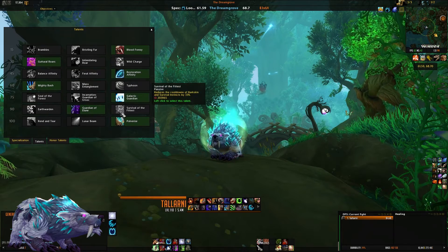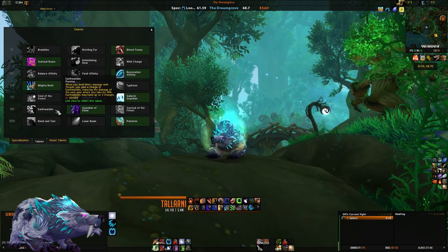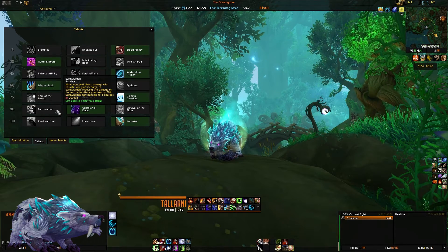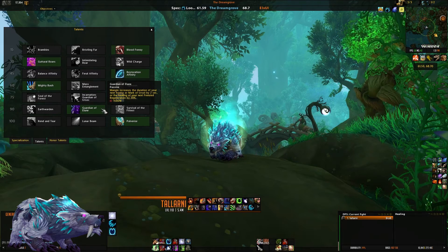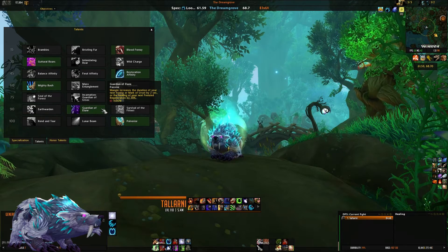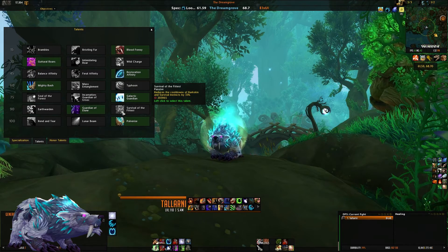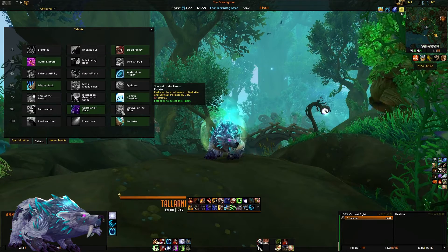Tier six offers earth warden, guardian of elune, and survival of the fittest. Earth warden provides a small auto-attack damage reduction, but becomes less useful the more armor you have since iron fur already reduces white-hit damage. Guardian of elune is my choice — it increases the duration of iron fur or mark of ursol when you use mangle, and boosts your next frenzied regen's healing. Survival of the fittest reduces barkskin and survival instincts cooldowns, but when used properly alongside iron fur, you don't need it.